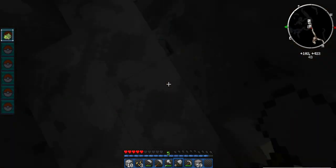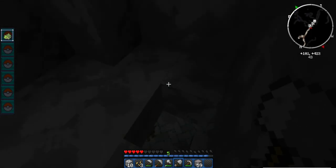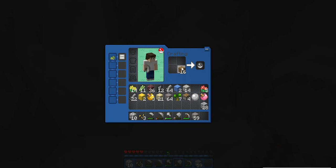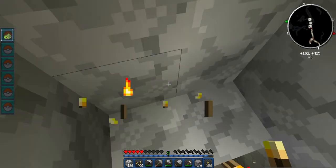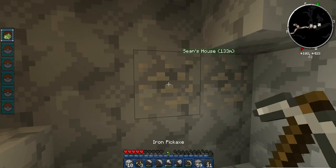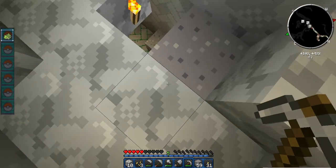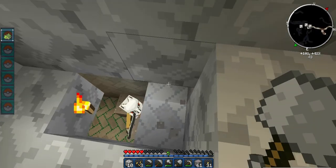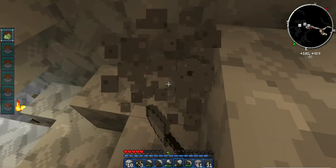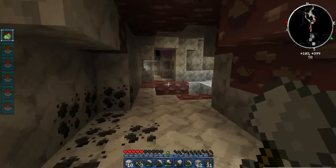Getting stuck — Marowak! Dude, a dungeon! A skeleton dungeon, and they're textured to look like Marowak. That's pretty cool. More torches though. Actually, let's do this bauxite first and then head down there. They're technically not supposed to spawn, because this mod forces them not to, but since there's a mob spawner, that allows them to spawn.